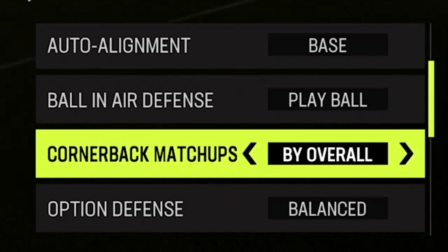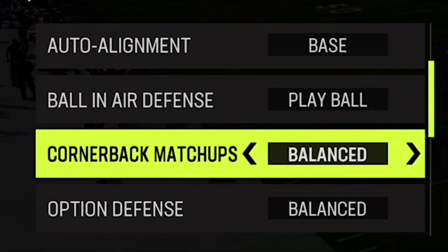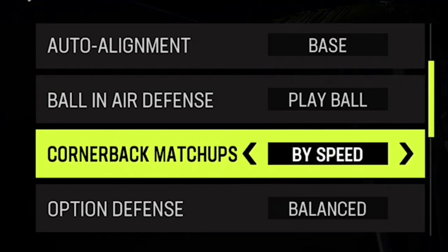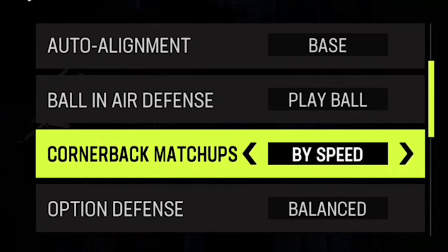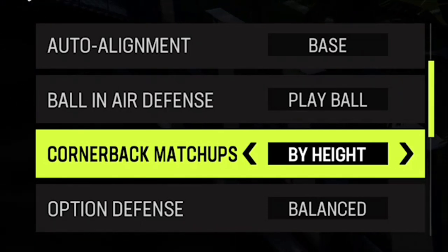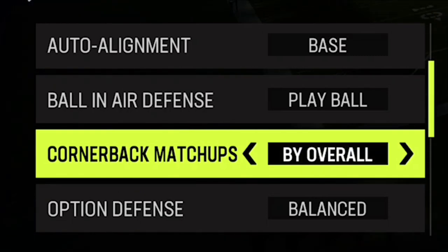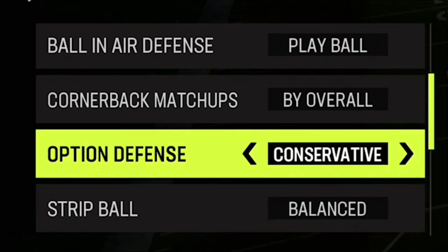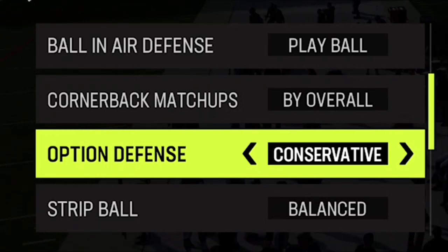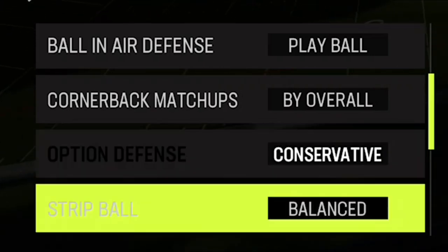Cornerback matchups - it really depends on who I'm playing. I pretty much always just put it to by overall because your best cornerbacks are going to do best against the best receivers. If there's a speed disadvantage though, like if you're going against Tyreek Hill or something like that, I'll typically go by speed. If you're going against a really tall receiver like Mike Evans who's really good at mossing people, sometimes I'll go by height. But for the most part, I'd go by overall. OPS defense, you always want to go conservative and focus on the quarterback because the running back can only do so much.